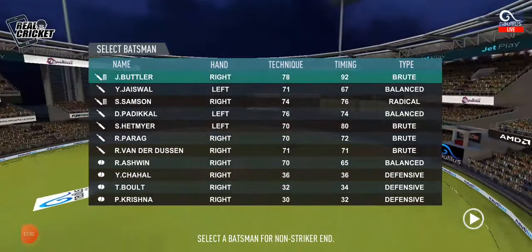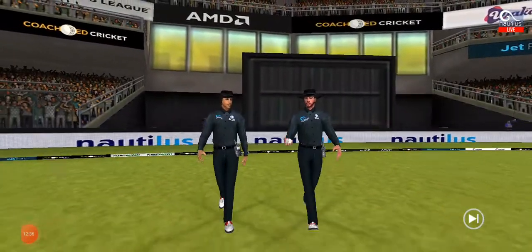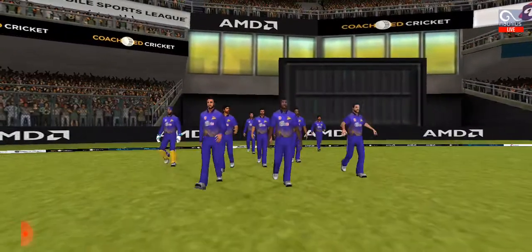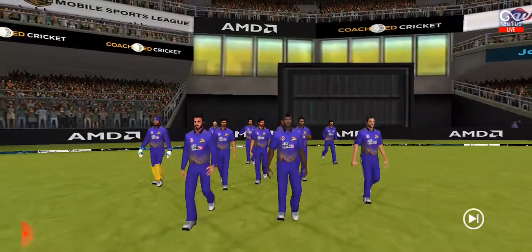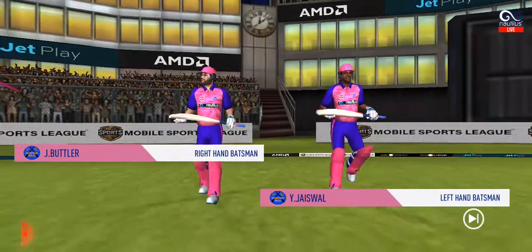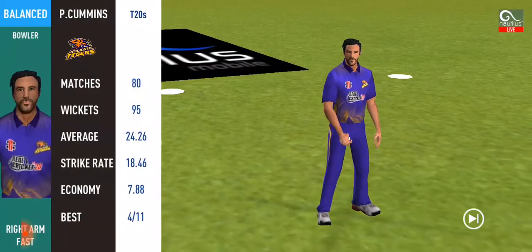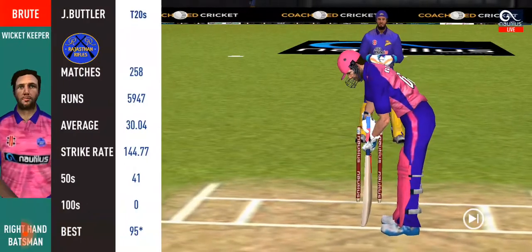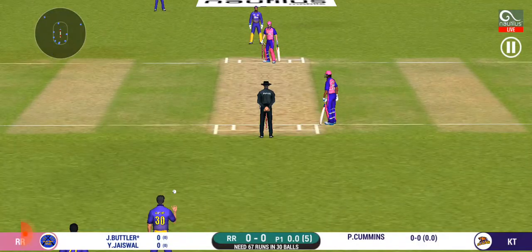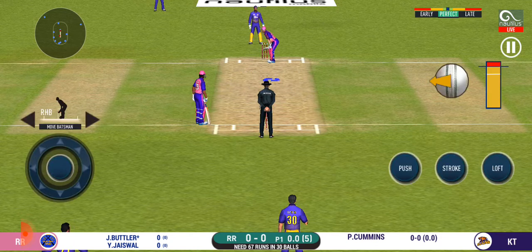Here we go — the target is set. Let's see how the team chases this. The fielding team needs early wickets and it's game on. We are in for a gripping contest. Wickets in hand will be crucial. The bowler will have to be extra careful of the line he bowls to this field.